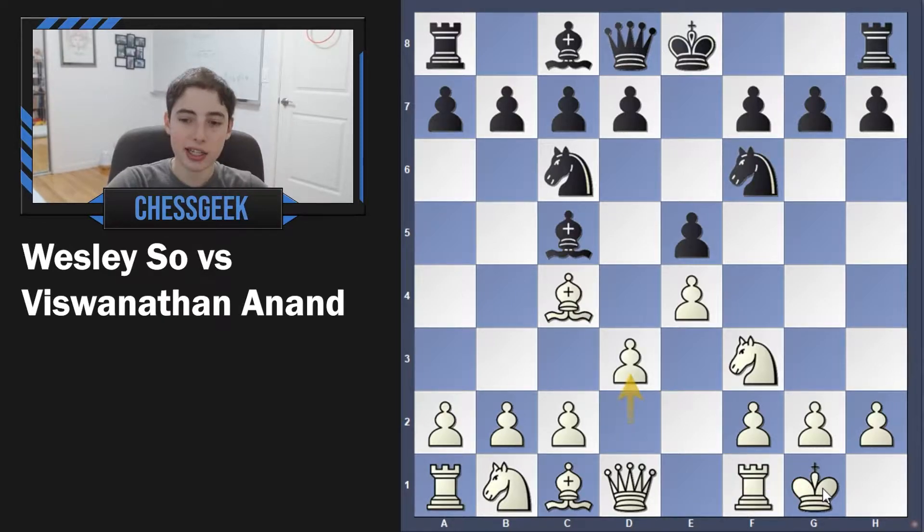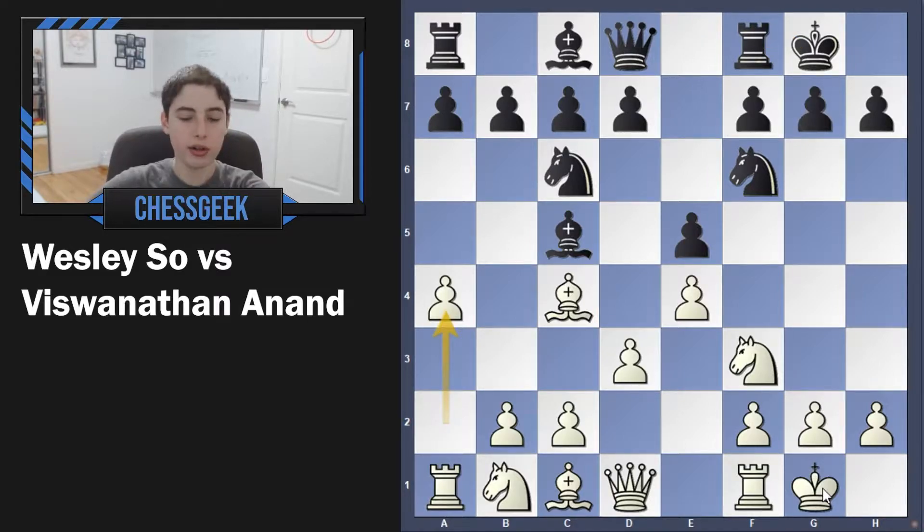Now we have knight to f6, we have d3, and also black castles, and now a4. Here's the first move that maybe you want to incorporate into your own game. Playing a4 is very reasonable and very important because a lot of times in grandmaster level games, we do see something like a4. The point is you want to grab space in your opponent's territory, especially when both players castle king side — it's important not to forget about the queen side, and that's why a4 is a very powerful move.